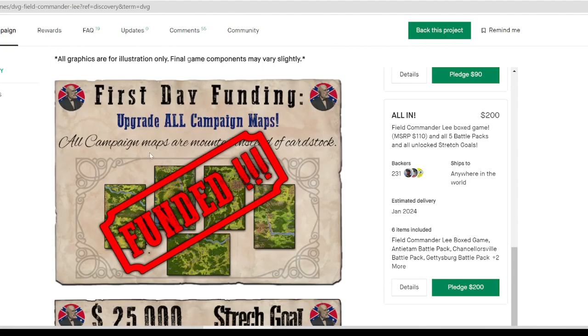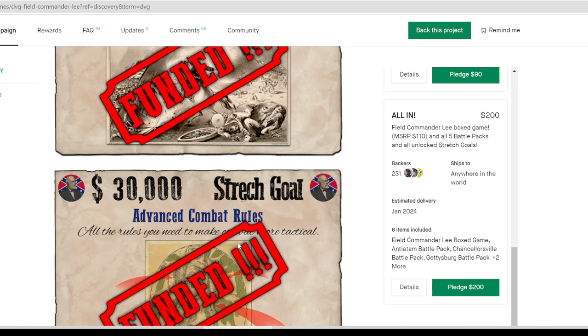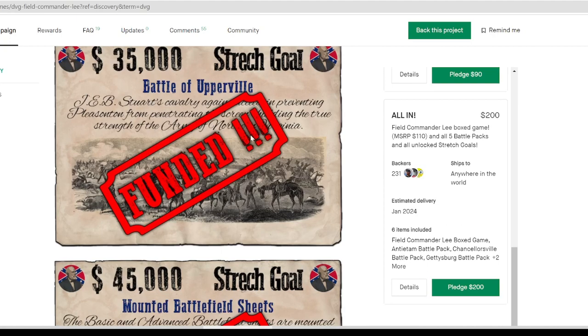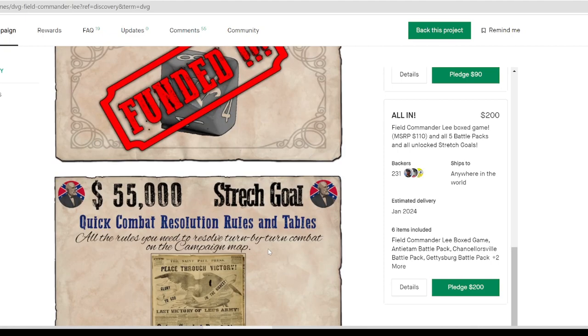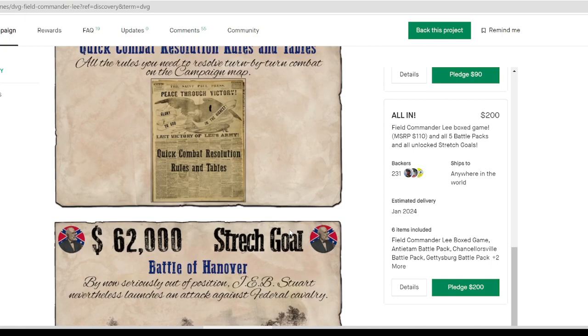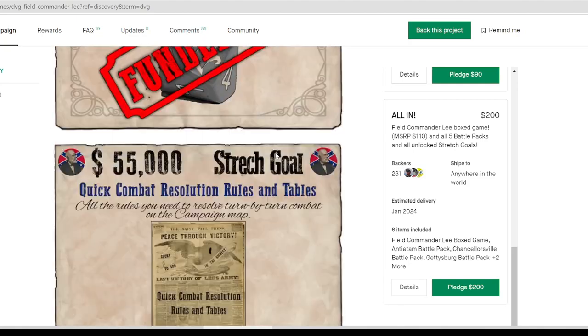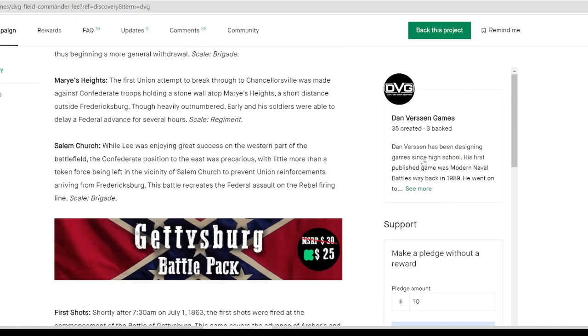They have stretch goals: they're going to mount the maps — that's usually the first one — then Battle of Winchester with advanced combat rules, more tactical. Battle of Upperville is going to be in there, plus a mounted battlefield sheet. Then there's a special custom die and quick combat resolution rules and tables — not really interested in that. Battle of Hanover would be nice. Those are all the stretch goals.